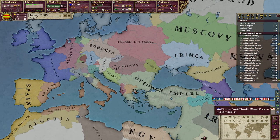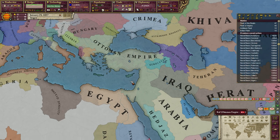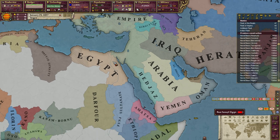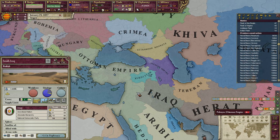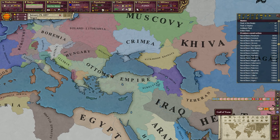The Ottoman Empire, as in our timeline, is very strong. Not as big as our timeline — independent Egypt without Sudan. Arabia is unified and has cores on all of Arabia and some of Iraq. Iraq is also evidently independent. I'm not exactly sure why Kurdistan and Iraq and these guys are independent, but either the Ottomans never annexed them or they are rebels.